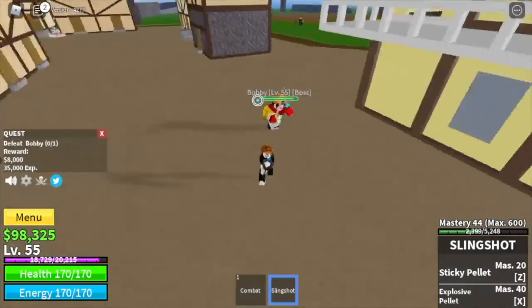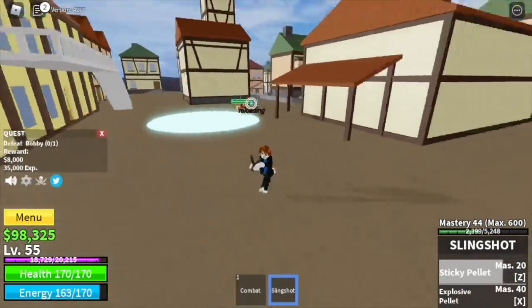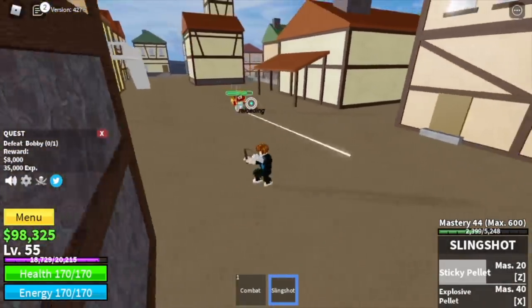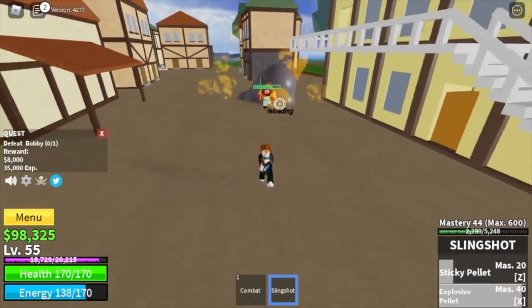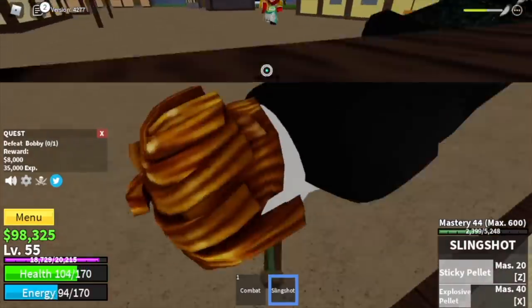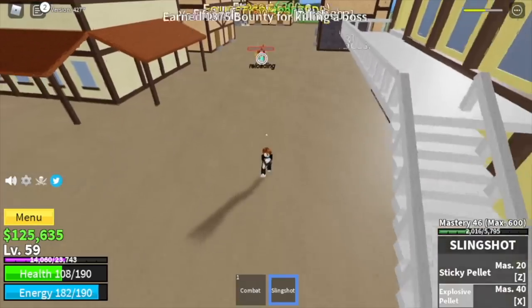While moving, you can use your left click, which is really good with the slingshot. You can constantly damage your enemy — he won't be recovering its HP. Just dodge his skill and everything will be fine. The goal in this island is to reach level 60.